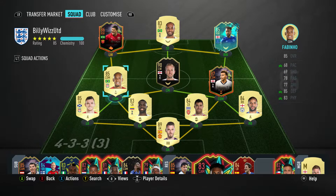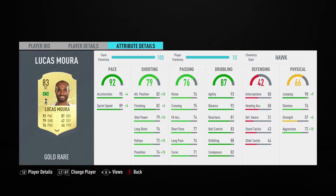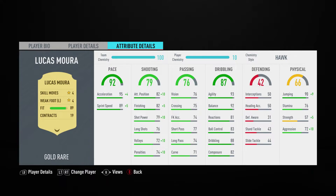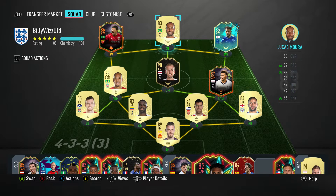Striker is Lucas Moura — I needed a Brazilian striker to allow Scream Hulk to be the left winger, which is also why I have Fabinho and why I really want to get Firmino. Lucas is good, his pace is nice and high so you're getting in behind defenders. Shooting could be higher but he's not bad, and he's got four-star skill moves and four-star weak foot. He was only 30k and he ain't bad at all. Being 5 foot 9 he's not a target man but he makes up for it with speed.